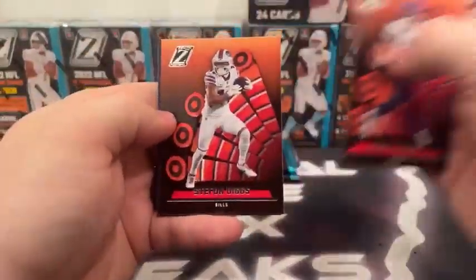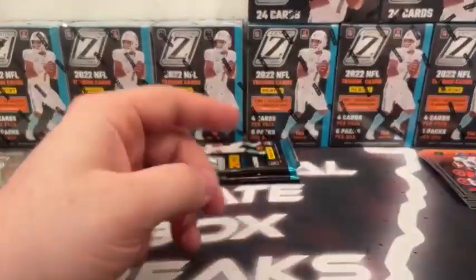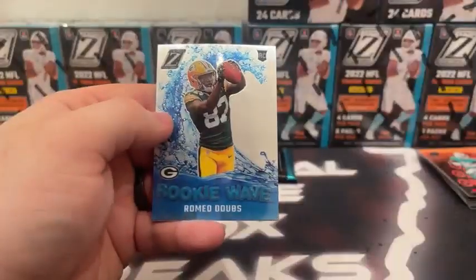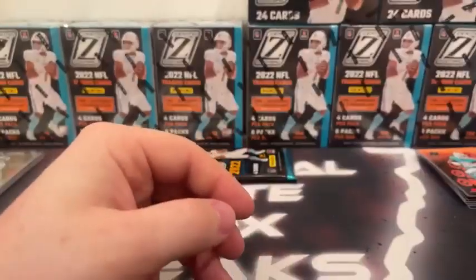Kirk Cousins, Stefan Diggs, base rookie Tyler Smith, and a Red Zone James Cook for the Buffalo Bills. Then Tyreek Hill, Travis Etienne, base rookie Jalen Tolbert, and a rookie Wave Romeo Dobbs for Green Bay. It's a good break if you've got Romeo Dobbs in the Packers.